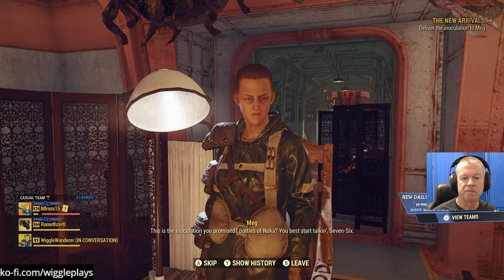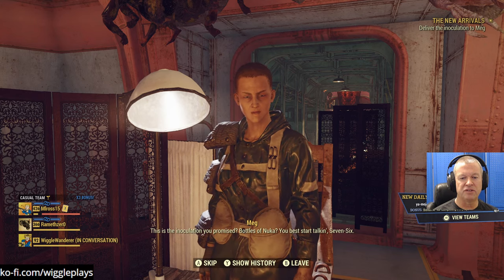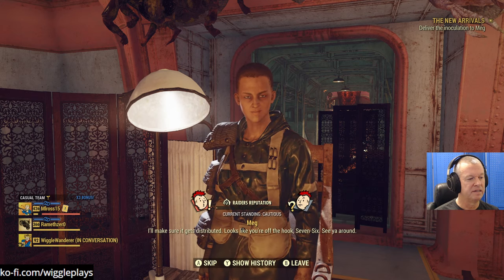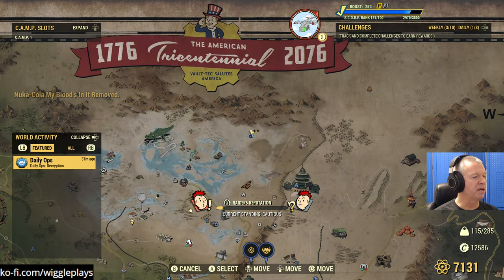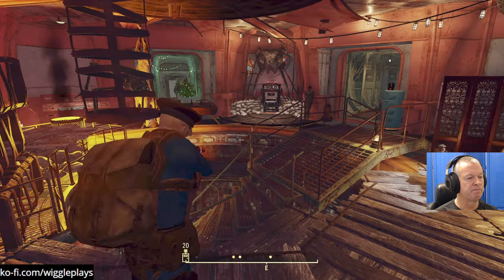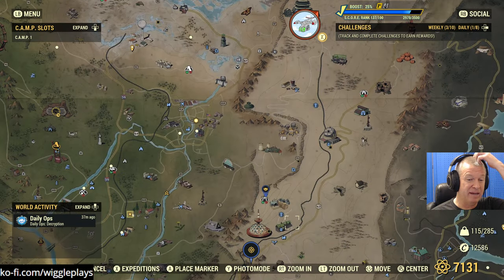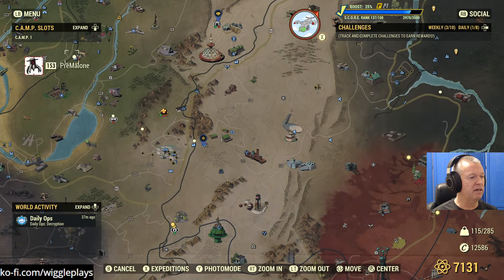Here you go! Bottles of Nuka today's daily ops - that pushes the solar build to the limit. What is it - I'll just look. Poison, armor, yes - robots, poison, armor piercing. Yeah, that's what sneaking is for. Although with a Vampire weapon - that character is hard to kill, very hard to kill. Defend Abandoned Bog Town - okay, let me do this.